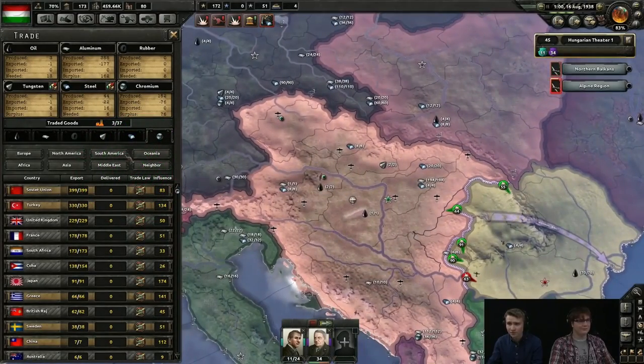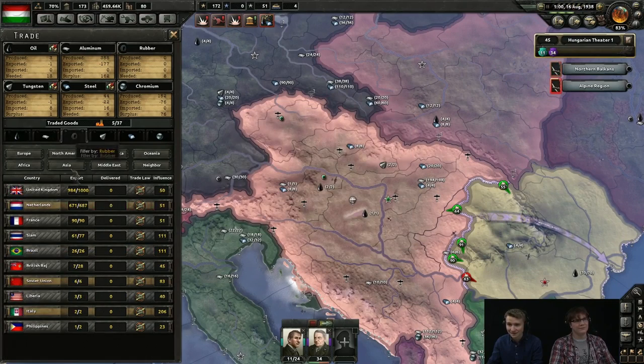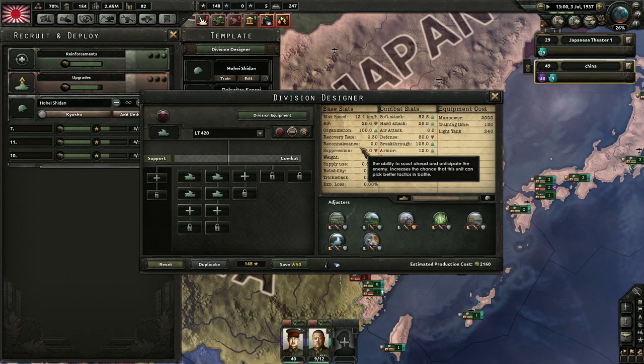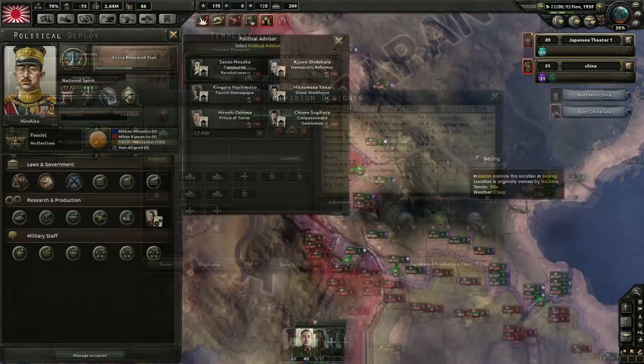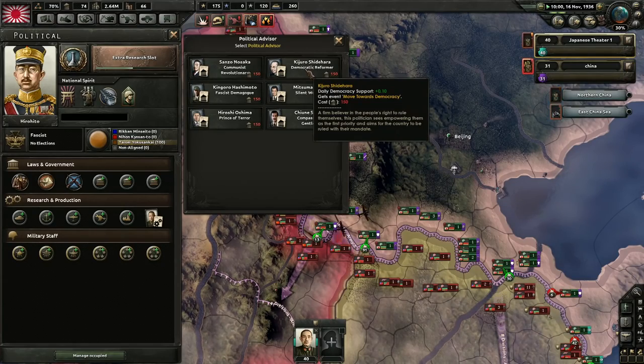There are a lot of resources to manage in Hearts of Iron 4. You have the resources that affect how quickly you can produce war material, such as steel, tungsten, and oil. Then there's military experience, which is required to create variants of your armor, planes, and ships, or to alter your division designs. But above and beyond all that, political power is likely your most valuable resource. There are two reasons political power is valuable: supply and demand.